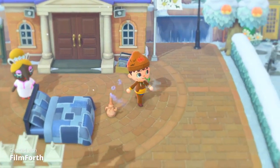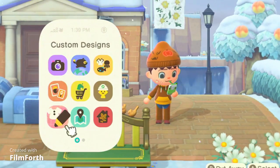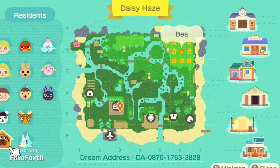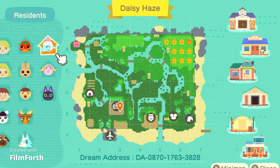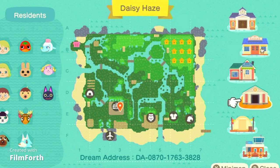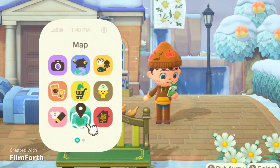Oh wow, look at the flag to start off with! Let me check the map quickly. They have Pico, Bee, Sky, Eric, Zucker, Coco, Ketchup, Chai - which is Sanrio - two Sanrio villagers actually - and Kiki. They have a whole neighborhood up there, that's so nice.